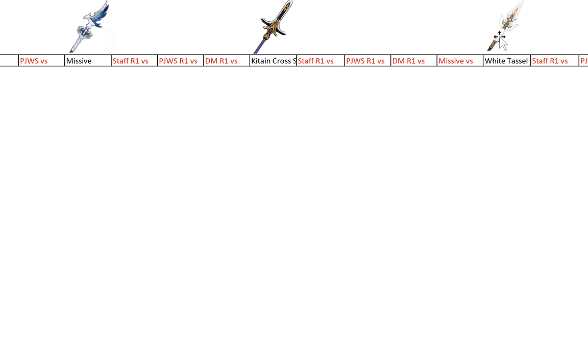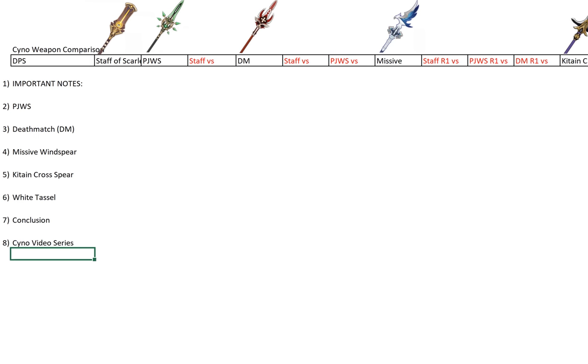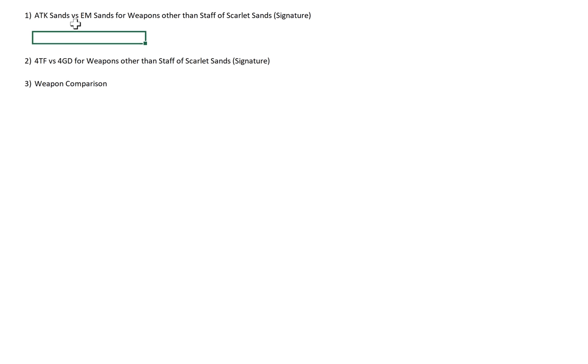I hope you guys kept 5 copies of White Tassel. I do have it, it's just that I didn't get it to level 90. But before I go into the actual comparison where I'll talk about individual weapon performance, I want to first talk about for each of these weapons what's the ATK Sands vs EM Sands, as well as the 4TF vs 4GD, before I go into the weapon comparison itself. So without further ado, let me talk about ATK Sands vs EM Sands.